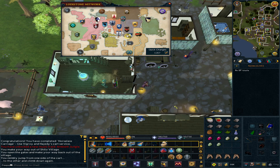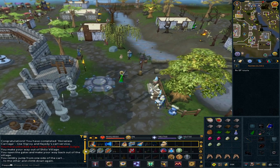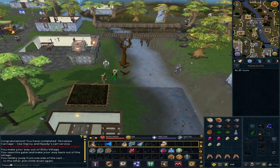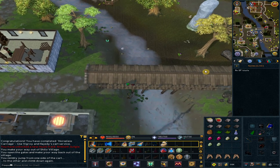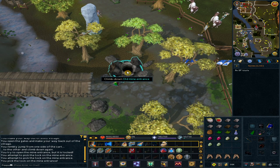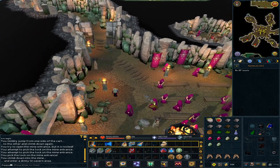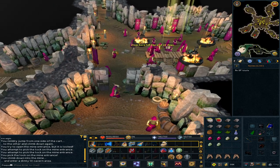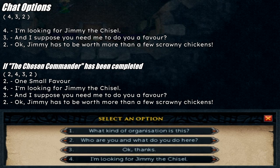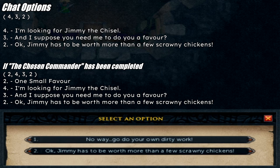Use the lodestone to Lumbridge — we are heading to the Ham Hideout. Go north and slightly east from the lodestone. Enter the old mine entrance, climb down, and go to the southern room. Talk to Johannes. Option 4: 'I'm looking for Jimmy the Chisel.' Option 3, then option 2: 'Okay, Jimmy has to be worth more than a few scrawny chickens.'